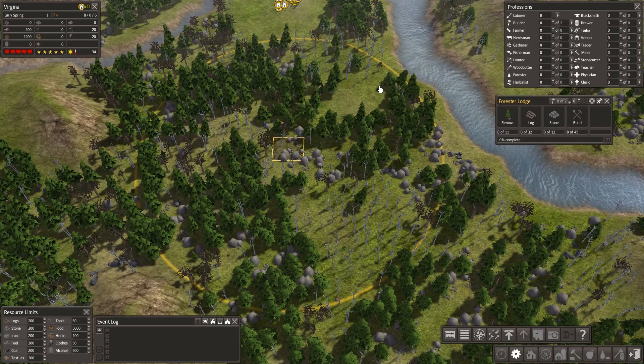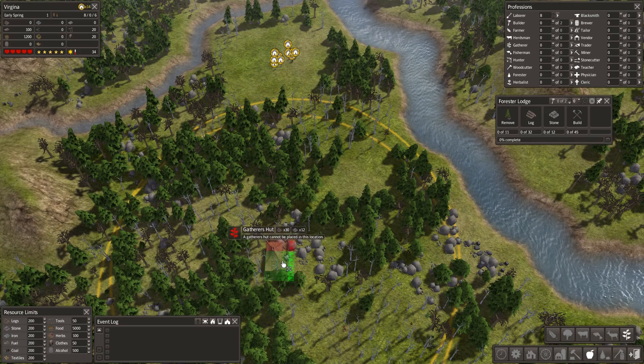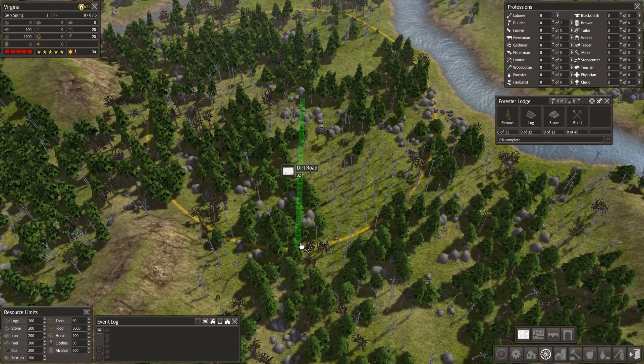We're going to need a gatherers hut pretty promptly, so I'll put one down and flip it round. I'll put in a road so we can see where we're going. I should have put the road in first really. There we go — I've got my area and a road all the way to the edge of the forest hub, and the other way too.